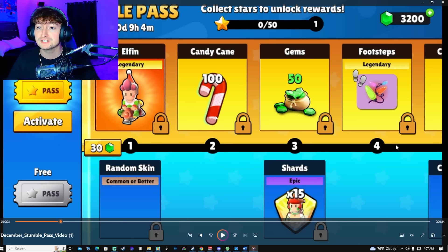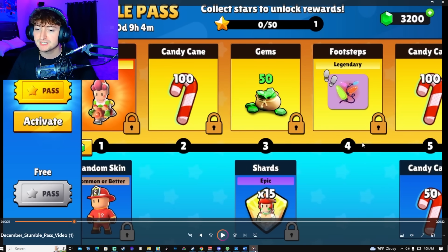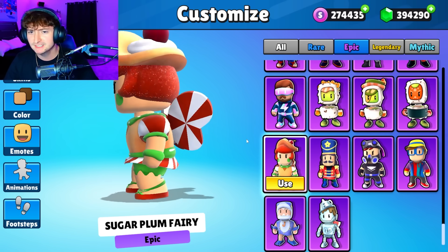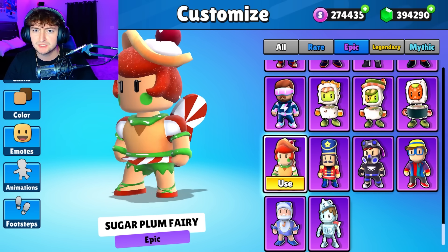We also have a brand new currency which is candy canes. Moving on to the shards, we have this epic skin — let's find it here in a second. It is the Sugar Plum Fairy. I won't be using this skin; it just doesn't speak to me.